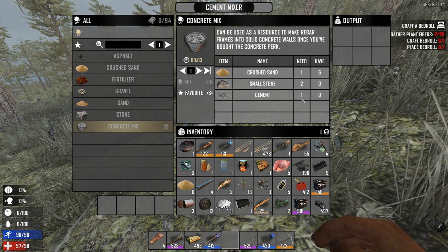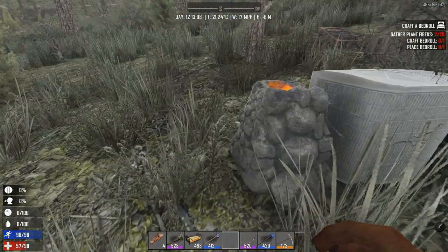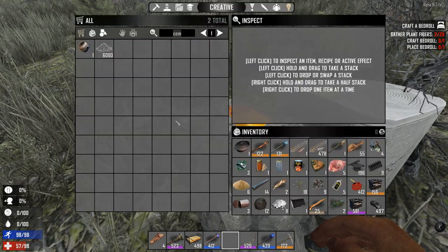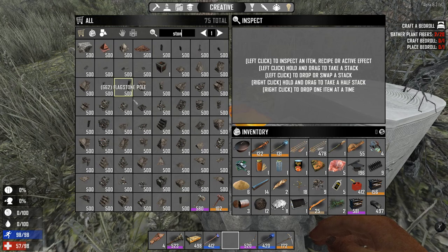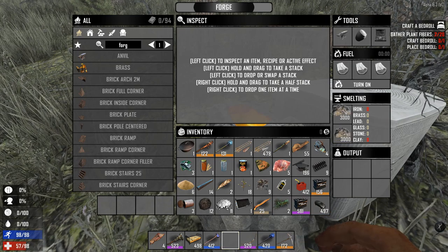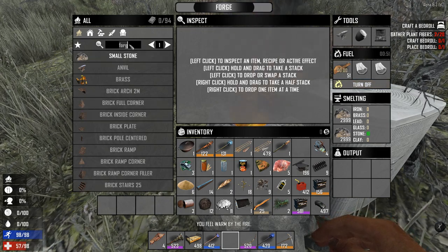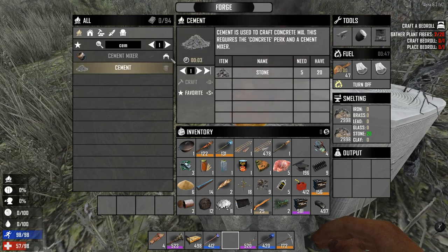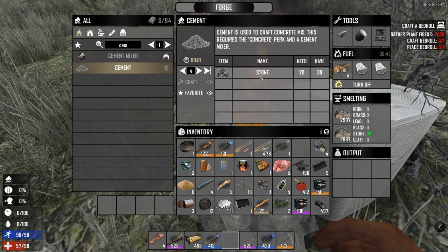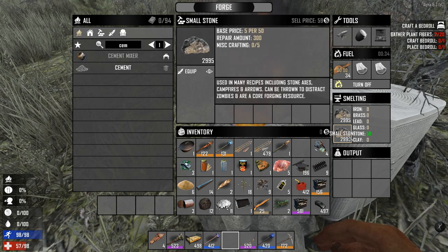Cement — where do we get cement? Cement you get from the forge. As shown in one of the earlier episodes, you burn — or melt, let's say. You take a small stone and melt it. After doing that, and after you have learned the perk cement, you can actually craft the cement here. You need one stone for one cement, so one small stone gives you one cement.